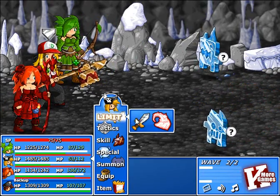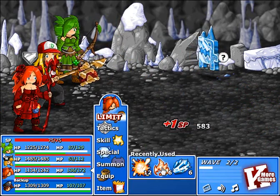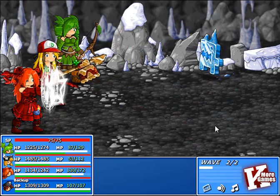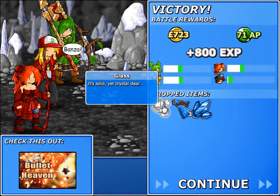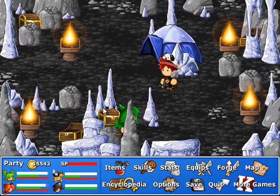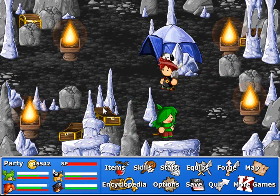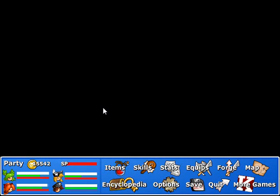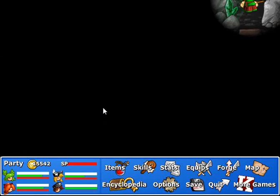Vines. Flying enemy, pretty interesting. Fire, burn. Solid water, liquid ice, and glass. Now I can get the treasure chest which had an ice skill, I think.